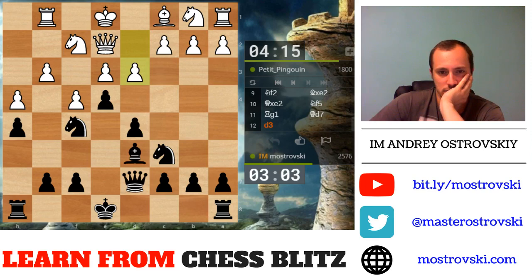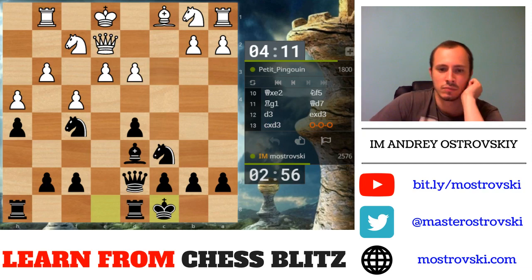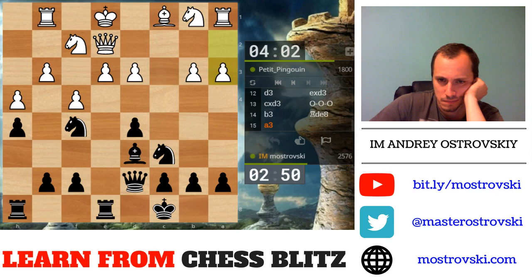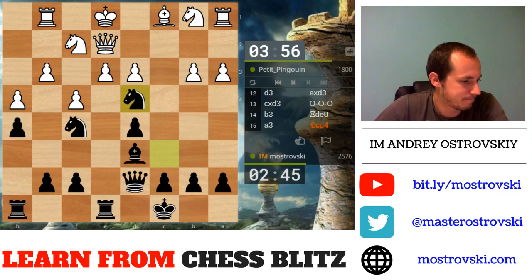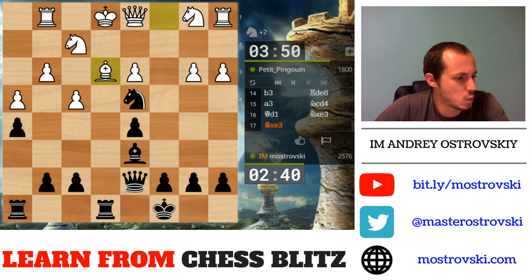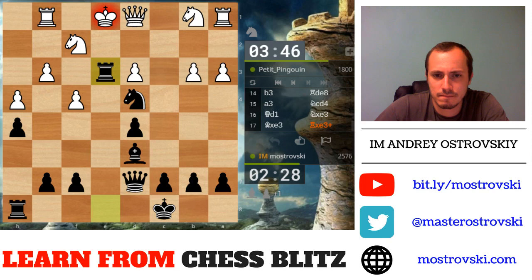D3 — let's take it and castle. So now I can see several weaknesses in White's camp: e3, g3 — let's attack all of them. Knight e4 looks like an automatic move now — it's not even a sacrifice. And e3 drops. Takes.